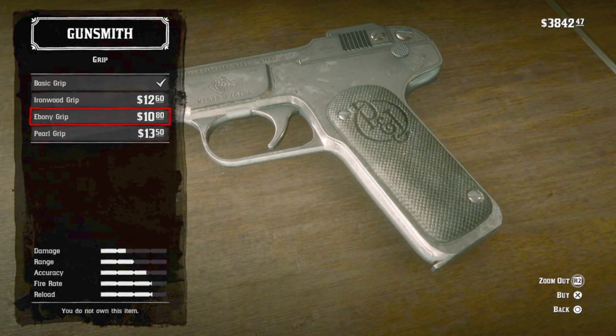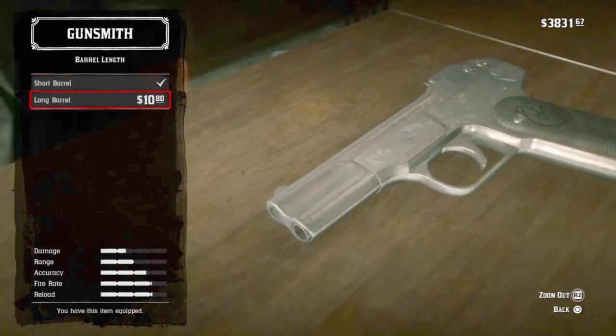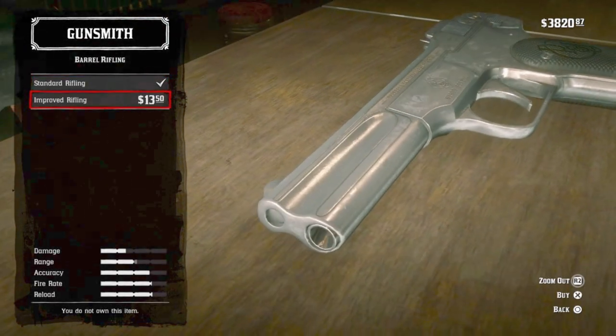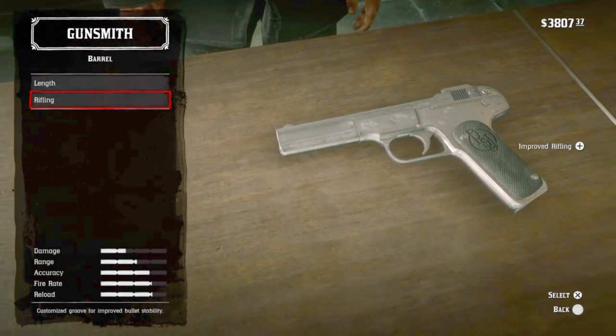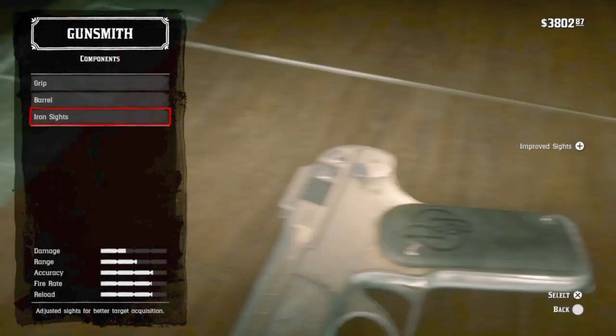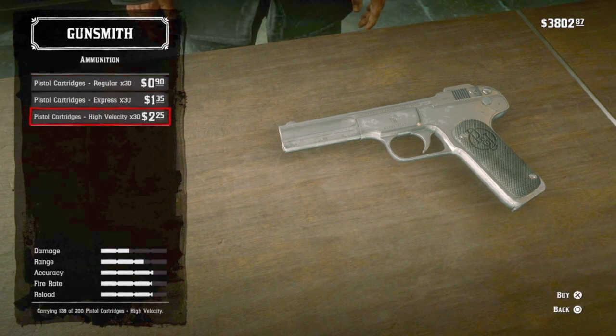Let's go with an ebony grip — that's the manufacturer's logo, Peters and Janssen's. I do like long barrels, and all the upgrades of course. I prefer express ammo; I'm not so interested in the slight range advantage of high velocity, not in a handgun.